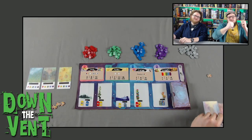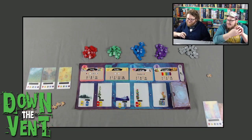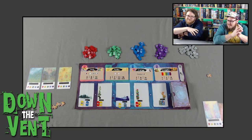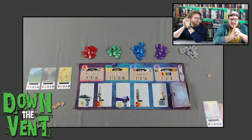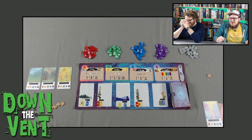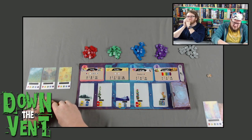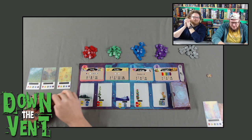Hello and welcome to Down the Vent. My name is Joe, I am Matt, and we're in person — it's amazing. It's been almost a year since we've seen each other in person like this to play board games. Joe is literally a different color than last time I saw him. Yeah, I am now green like an orc — I'm transitioning into an orc from World of Warcraft.